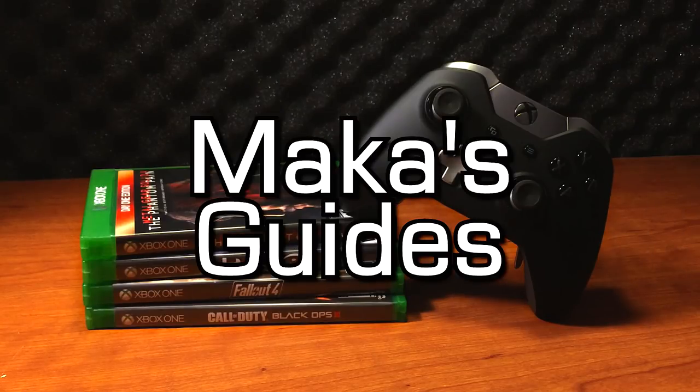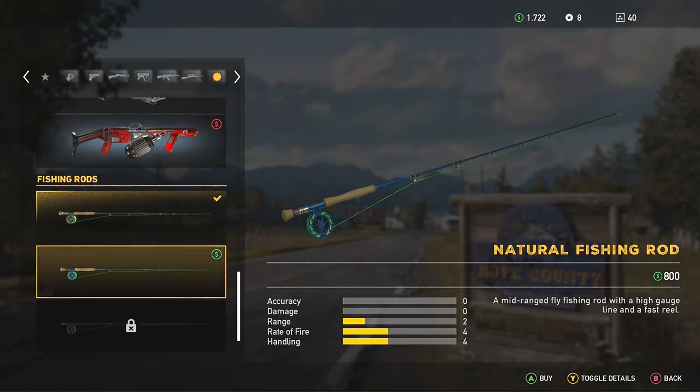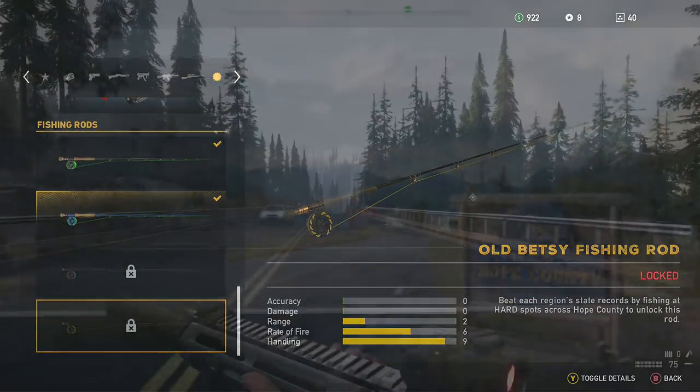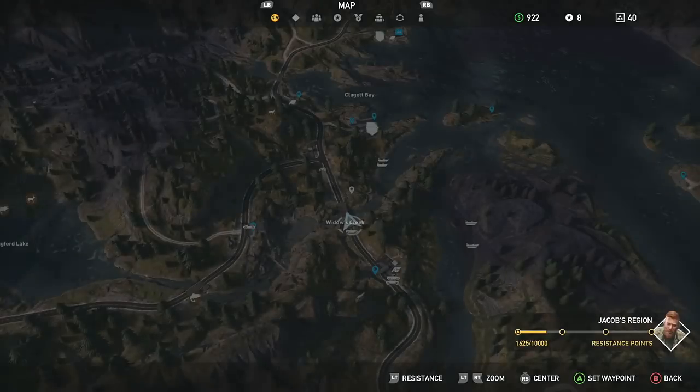Macca's guides. Hey guys, Macca here playing Far Cry 5 and in this video I'll be showing you how to unlock the third fishing rod, which is the Wonder Boy rod, by completing the quest lines that have to do with Skylar at the Master Bait Shop in the Whitetail Mountains.